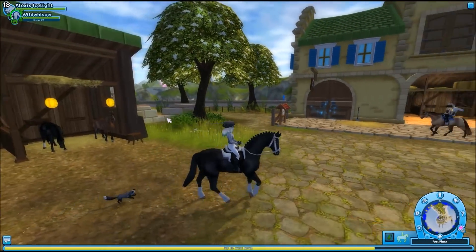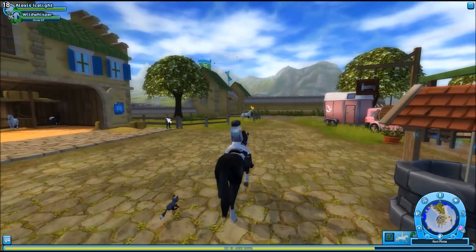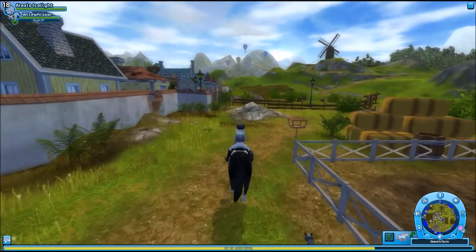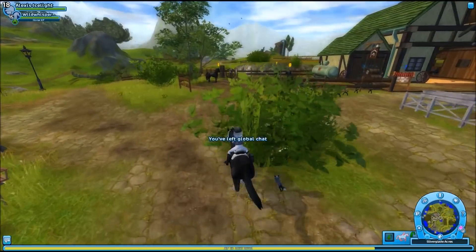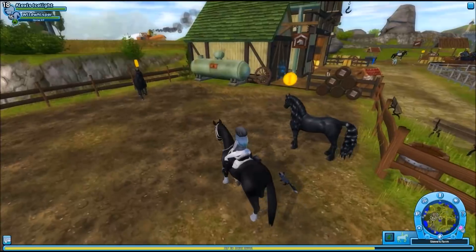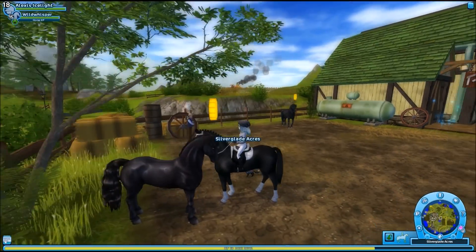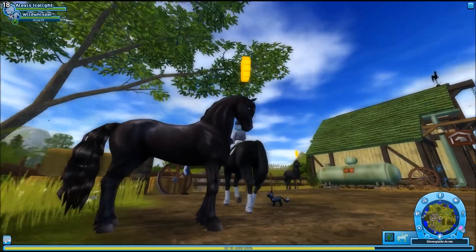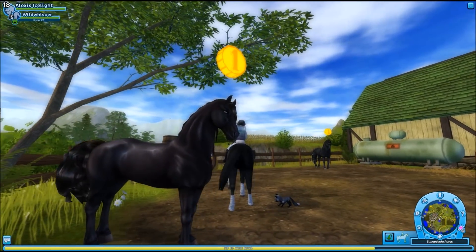So next we are going to head to Steve's Farm and you can probably guess what horses I'm going to want. Okay so here we are now at Steve's and as you probably guessed I want to get one of these Friesians. I haven't really picked which Friesian I would like. I like this one because it kind of has like brown undertones — I'm gonna say brown, please let me know if I'm wrong.